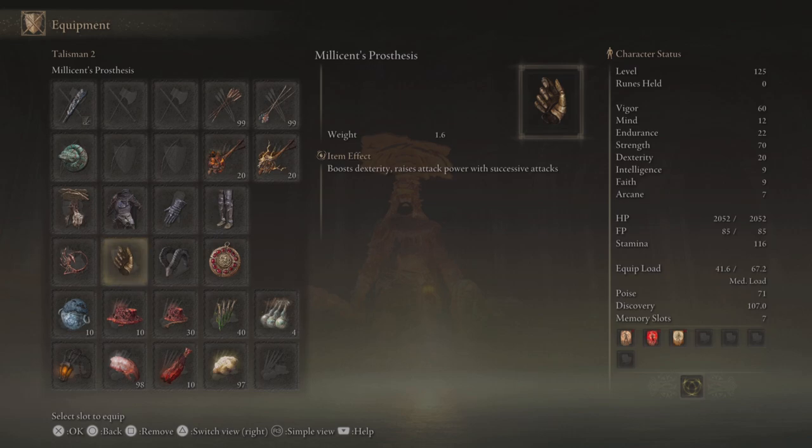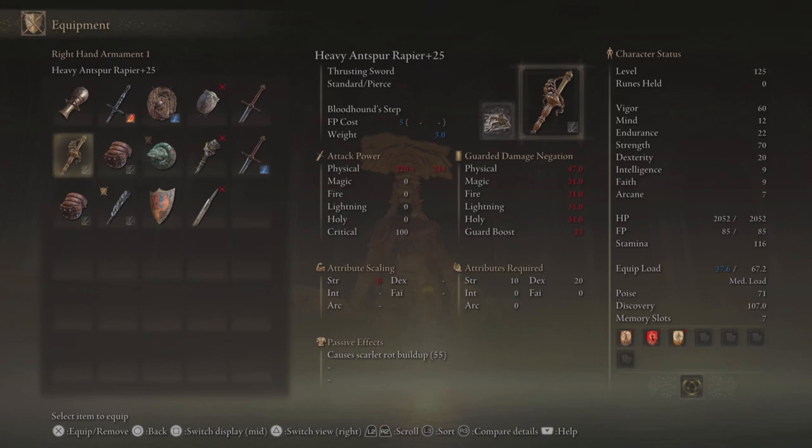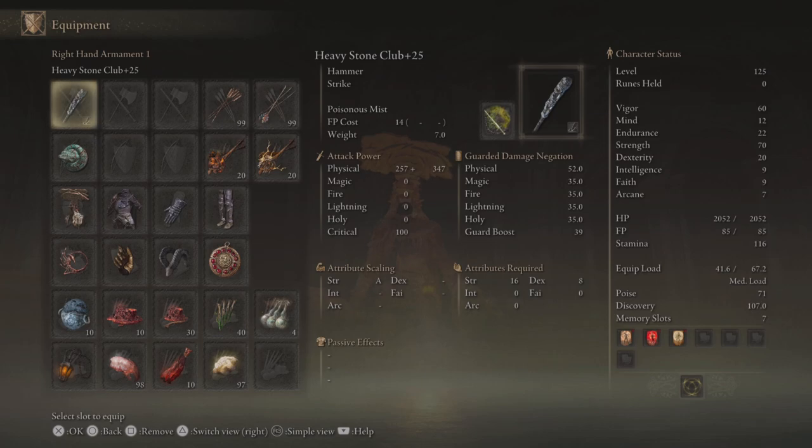Millicent's prosthesis will raise those dexterity points to 20, which allows us to use the anspir rapier, which does have a 20 dex requirement. The 12 mind definitely isn't necessary — you can drop those extra two points into strength, vigor, or endurance — but I just used my ash of war a decent amount so I wanted to have a little bit of extra FP. One last thing to note is that when you two-hand your weapon you get a 1.5 strength multiplier, which brings you over the hard cap of 80, so you could run this build at 54 strength if you plan on two-handing a lot and pour those points into other things — more endurance or some arcane for a hybrid build — but I just went for a pure strength build for this particular showcase.